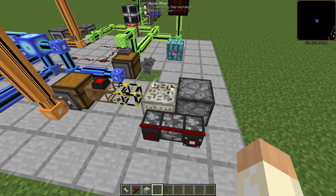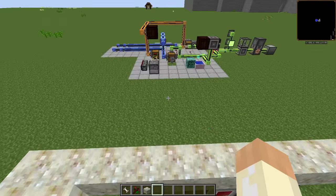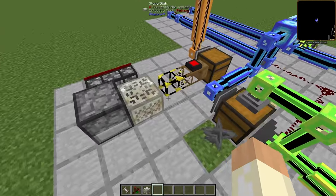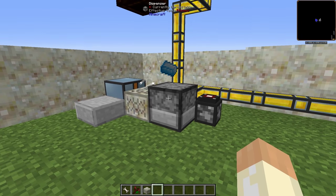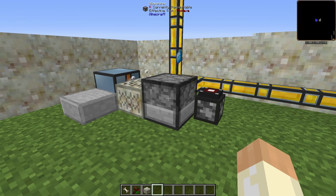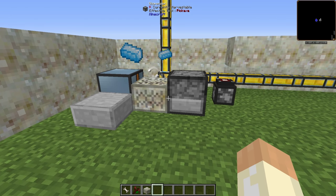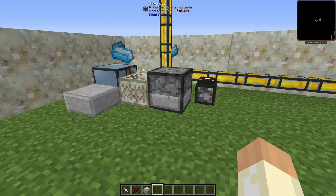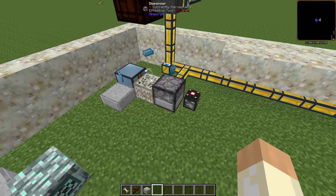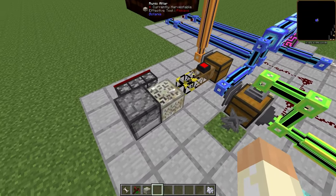This dispenser controls the altar — it starts and finishes the crafting. It might be possible to do the item insertion with a dispenser as well, but I had some problems with that. For example, if we insert monasteel, no problem — you can hear the clicking and it will be inserted. But some ingredients, perhaps only the bone meal, won't go in for some reason — perhaps it tries to grow the altar, I don't know. Because of this problem I just skipped it and used BuildCraft instead.